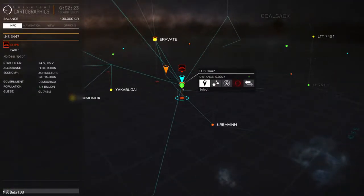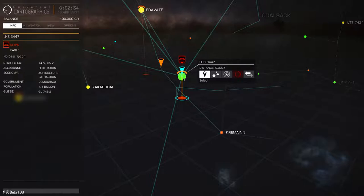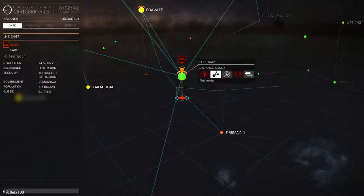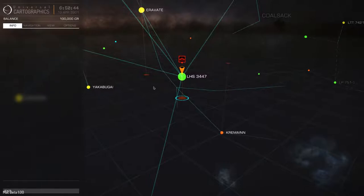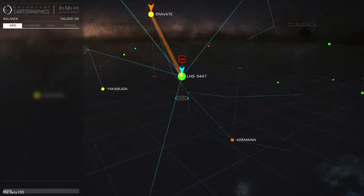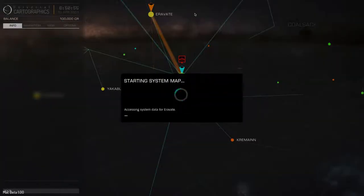If I mouse over a planet or system it will show the basic information of that system on the left hand side. I can select it there. Now if I were to plot a route to our current system, nothing will happen because we're already there. But if I were to plot a route to Everett, it plots a route and shows the basic information. The system map takes quite a bit to load.